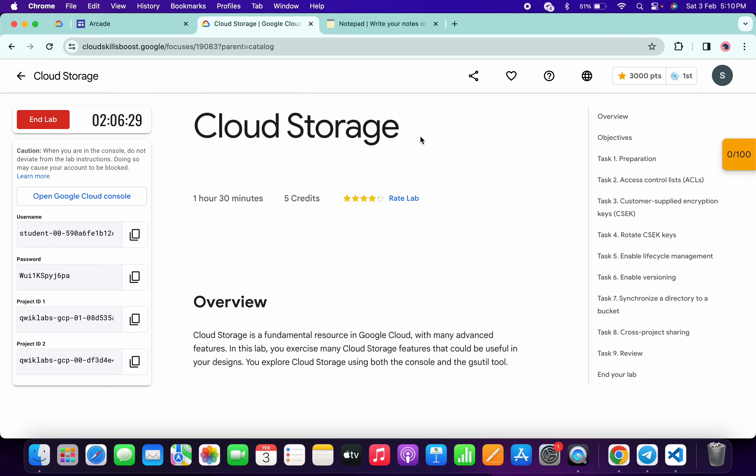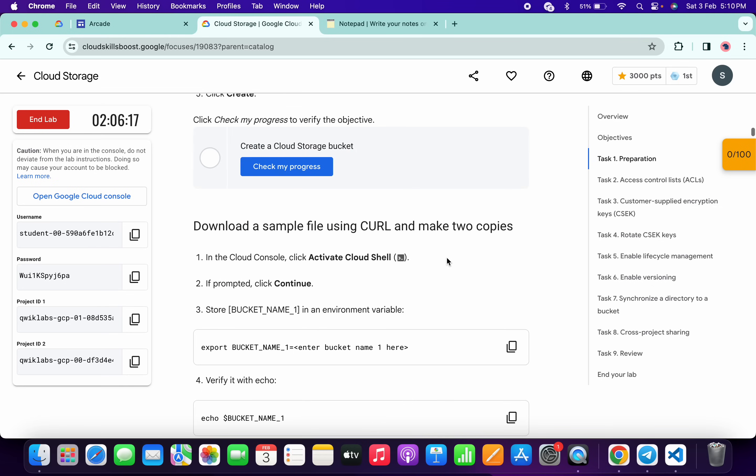For those having a concern about how to see 'Check My Progress' on the right side — it's because it's a normal lab, not part of a game. If you're taking this lab as part of a game, you won't see it. In that case, just scroll down and click on 'Check My Progress'.